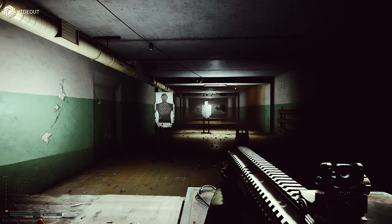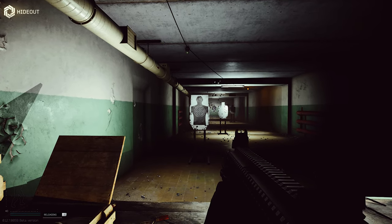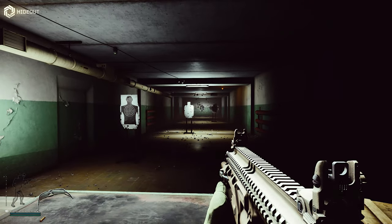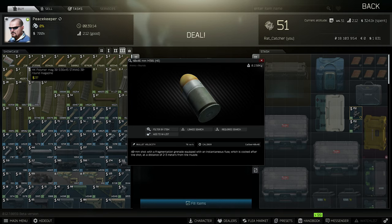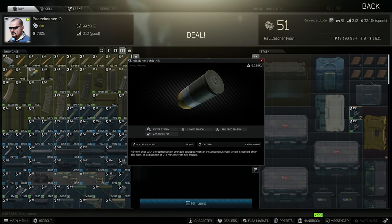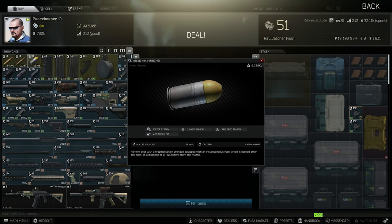In terms of ammunition, don't play the 40mm buckshot — even at close range it's not very effective. The M381 and the M386 can be bought from Peacekeeper level 3. The M381 explodes after 2 to 3 meters and the M386 after 15 to 30 meters. That means you can use the M381 in CQB situations, which is why it sells out quite quickly.